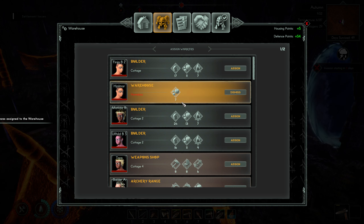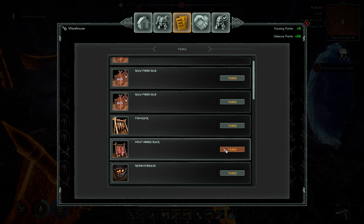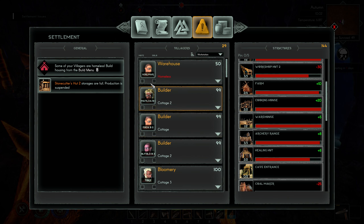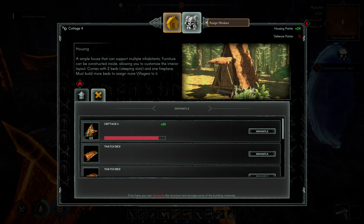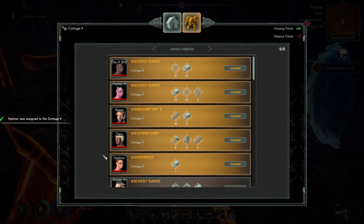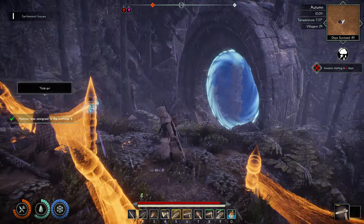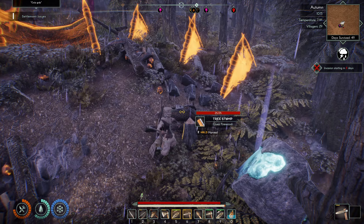Assign Jalimar to that. Now I want to say all these should be working exactly the same. Then we're going to add Jalimar to a house — we have one here. All right, she has a place to sleep and a place to work, and I have some builders helping me out. So I'm going to keep clearing this area — that's going to give them materials to work with too.